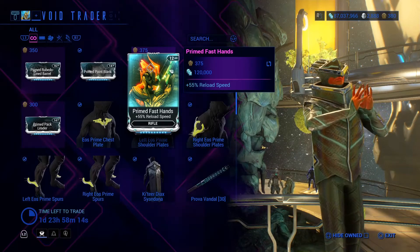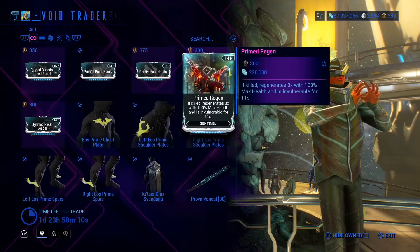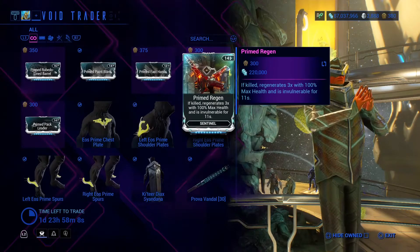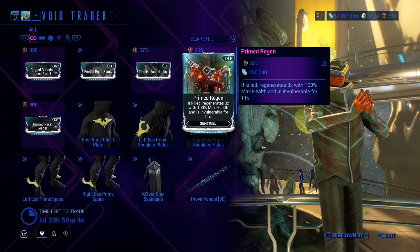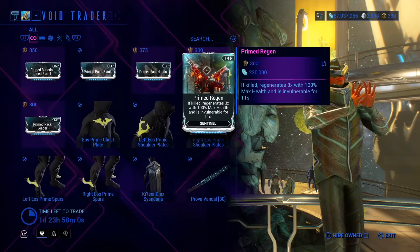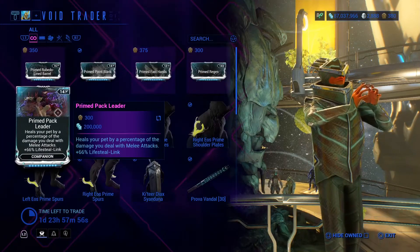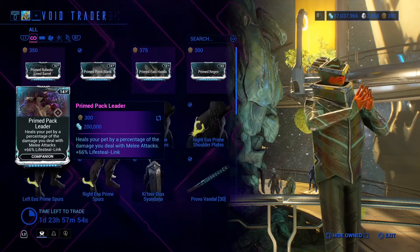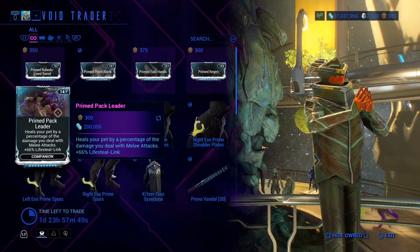We have the Prime Fast Hands, 55% reload speed for rifle — it's kind of useful. Prime Regen: if killed, regenerates 3x with 100% max health and is invulnerable for 11 seconds — that's for the Sentinel. We have Prime Pack Leader, which heals your pet by a percentage of the damage you deal with melee attacks, plus 66% life steal.